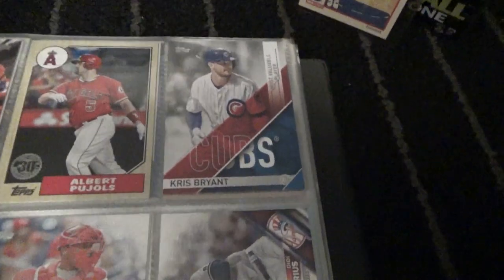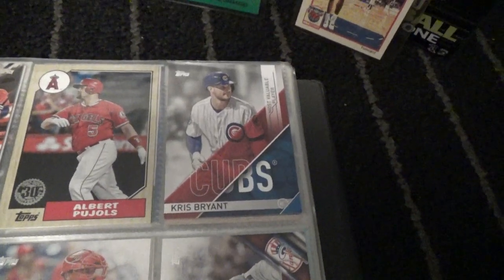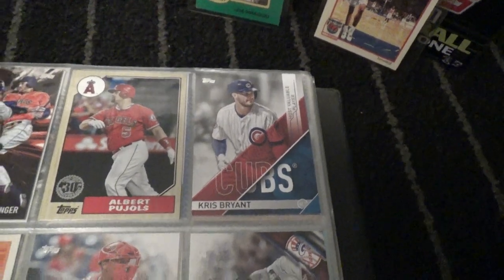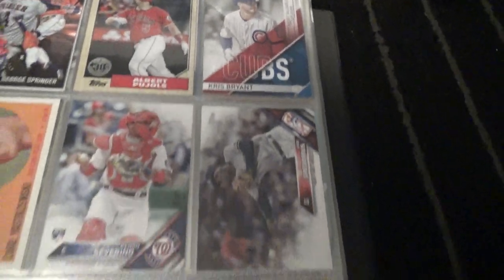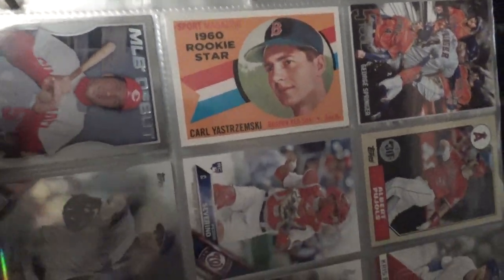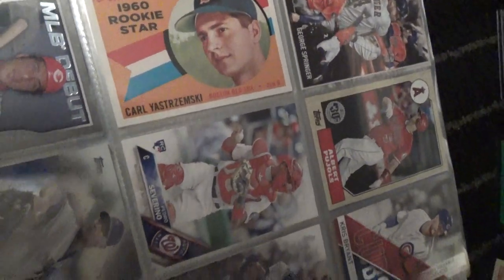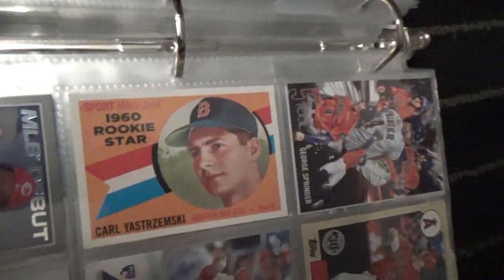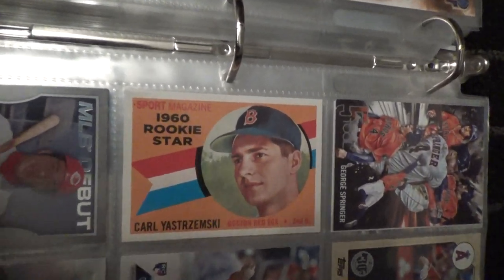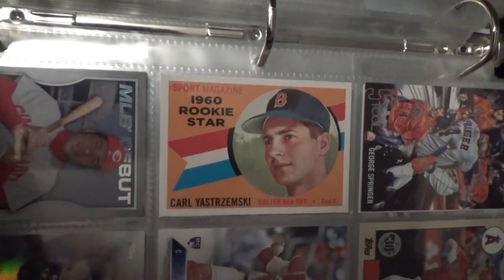And then we got a Kris Bryant Silver Slugger Award Card. Pretty cool guy. Then we have Carl Yastrzemski. It's not a real rookie card, but if it was, it'd be in pretty good condition.